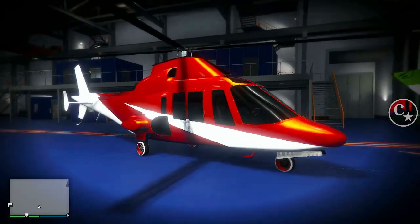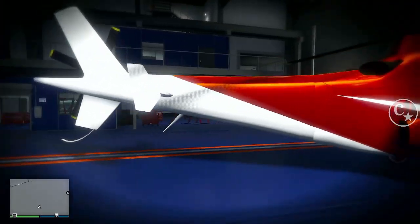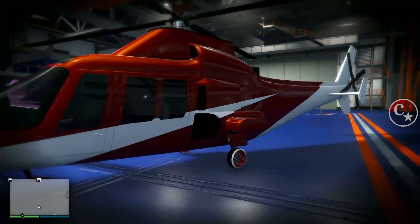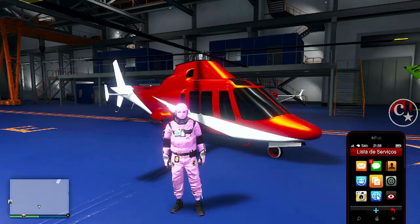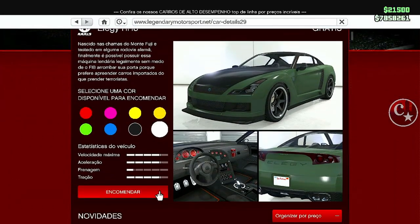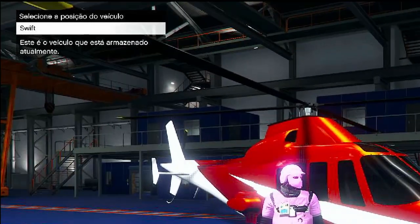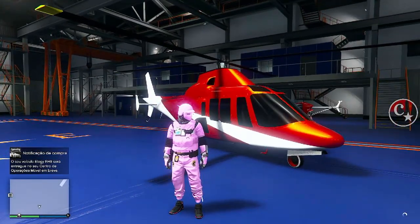Sem necessidade de pegar vaga bugada. Outro detalhe: dentro do nosso caminhão fica uma cópia desta aeronave que a gente acabara de pegar do amigo. Então, para que não tenha nenhum problema e a gente possa continuar a fazer o glitch de pegar veículos do amigo, a gente vai vir aqui comprar uma Fagio ou Elege e vamos colocar dentro do caminhão, onde fica aqui uma cópia desta aeronave. E aí é só repetir o glitch, porque a MK2 foi para o lugar do veículo grátis que a gente solicitou.